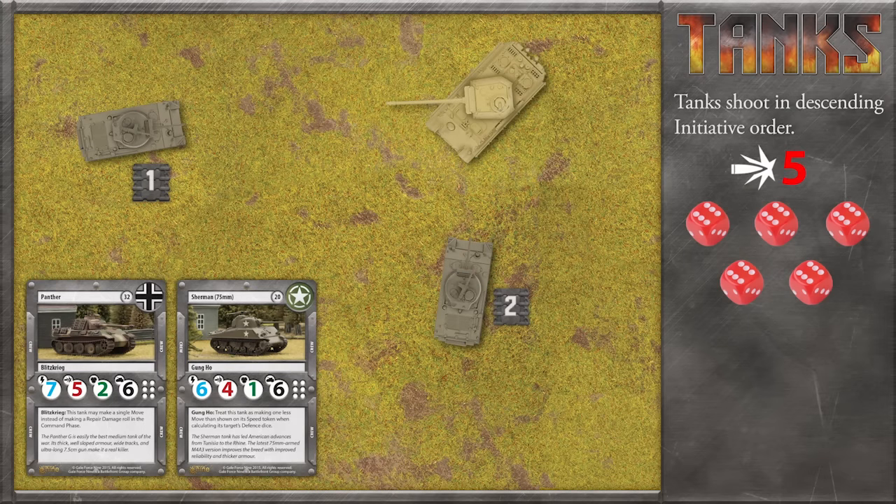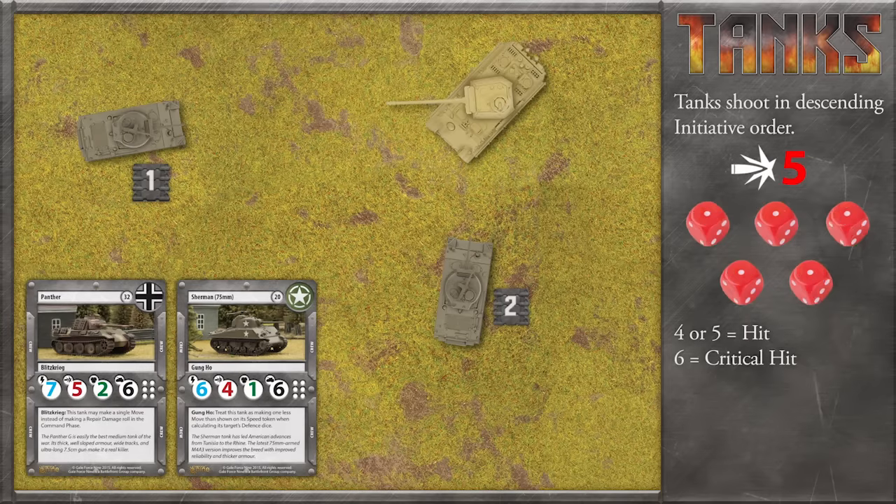For each result of four or five, the Panther scores a hit, and for each six, it scores a critical hit. Luckily, because the Panther chose to remain stationary during the movement phase, they can reroll their attack dice once. That's much better — the Panther scores three hits.